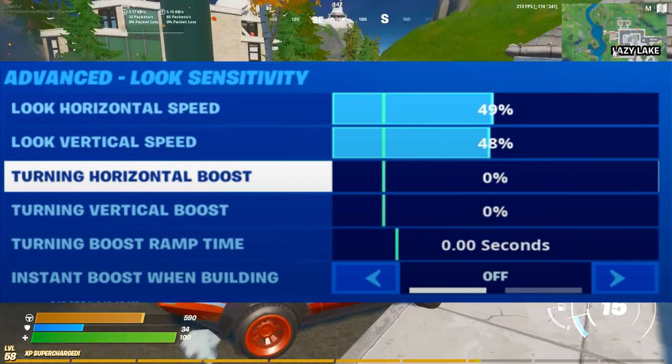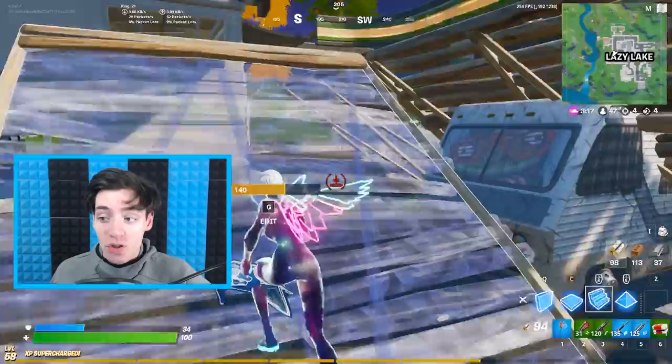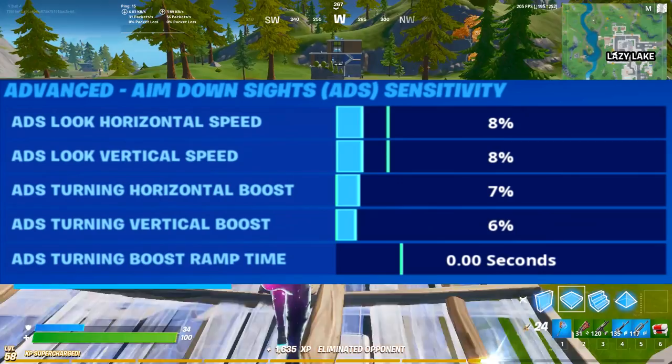For the advanced look sensitivity tab, we've got horizontal and vertical speeds both at 49%. Turning horizontal and vertical boosts and boost ramp time are set to zero because you don't need them here. Instant boost when building is set to off as well. That's it for this tab — on to the next one.